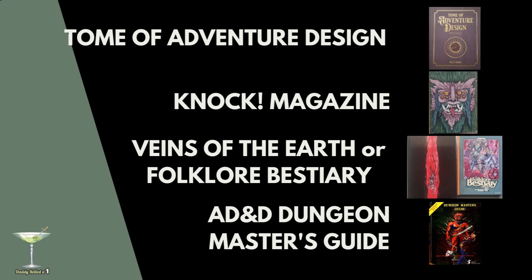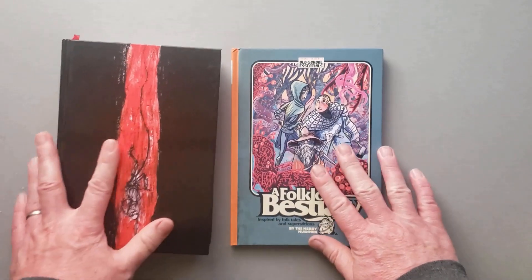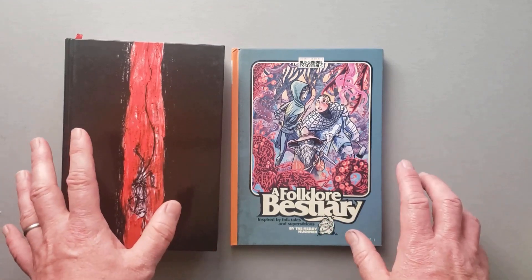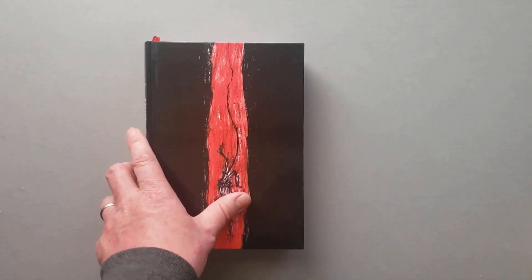And then today, part three, we're going to be going over this book. However, my third choice - I did say I would pick either this book or a different book, which would be The Folklore Bestiary by Mary Mushman. They're two very different kinds of books, so I will be doing a follow-up.